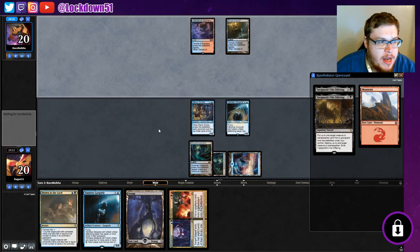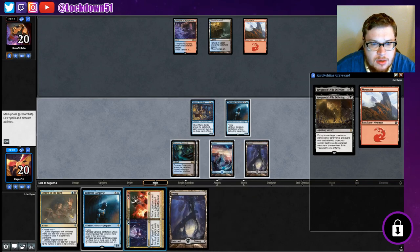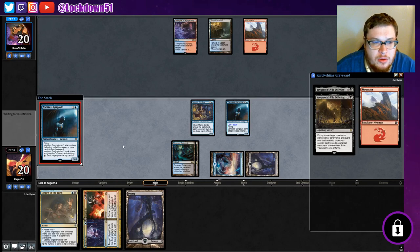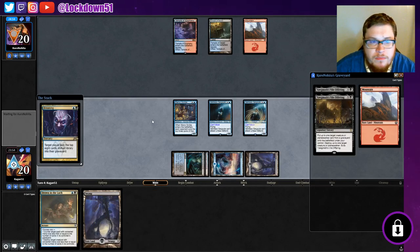Super aggro Vantress play. Vantress hasn't helped us too much recently - it's helped us just distract our opponent, that's about it, but hasn't really completed a match yet. Actually, we're gonna wait and see if we can bait something here. They're holding up a lot of mana. Okay, they're not doing anything so let's get in for eight, mill some more.